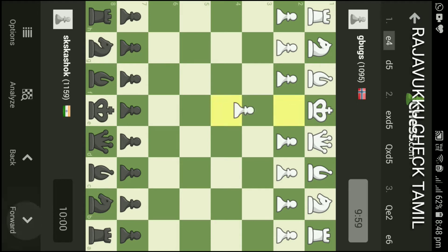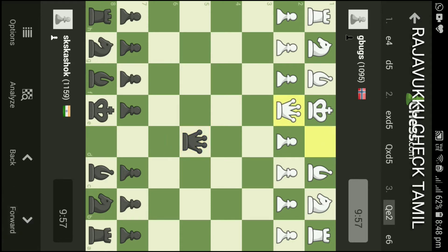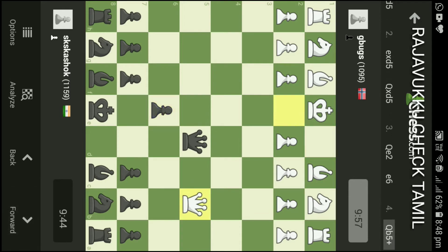White plays E4, black responds with D5. White takes E into D5. Then E2, and black plays E6.